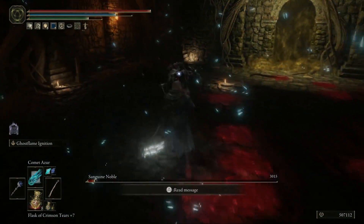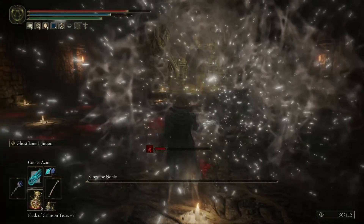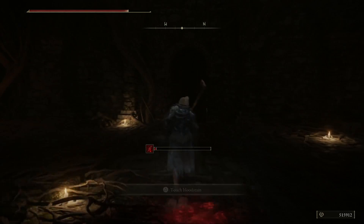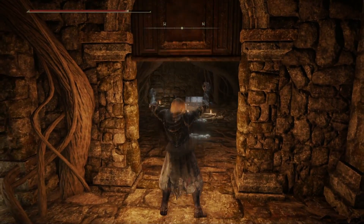We'll leave the link down in the description and also in the top annotation on the top right side. Now once you have done the boss fight, it's not going to drop the weapon, but it is going to open up a back room. Opening up that back room is going to enable you guys to go and grab this weapon. Nice and easy.